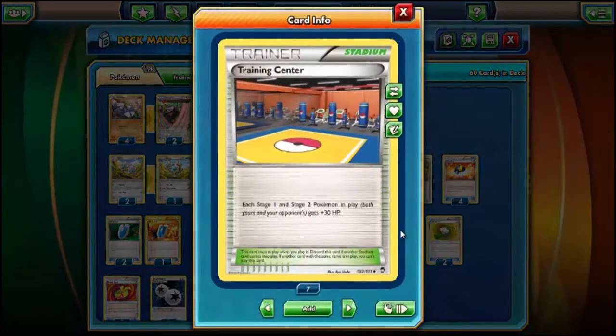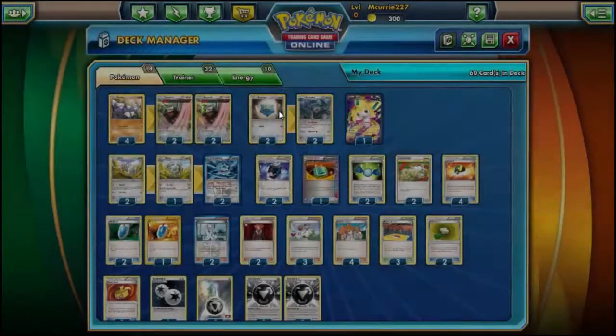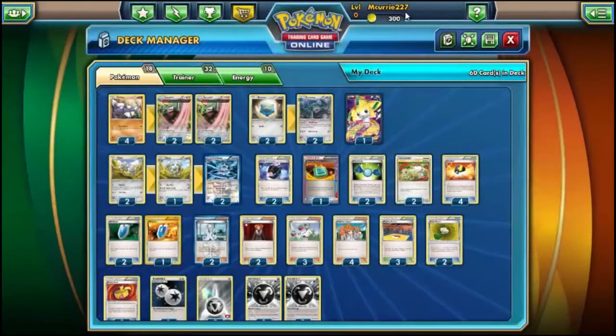We have three Training Center. Training Center is really good because Stage 1 and Stage 2 Pokemon get boosted by 30 HP — so Excadrill is up to 140 and Klinklang is up to 170. A 170 HP Klinklang that can't be hit by EXs is going to be hard to take down. A lot of times what people do when they only have a couple non-EX attackers is, instead of trying to 1v1 Excadrill, they try to Lysandre out your Klinklang and kill it. That's why Training Center is so good. And it's a counter-stadium — you always need counter-stadiums.